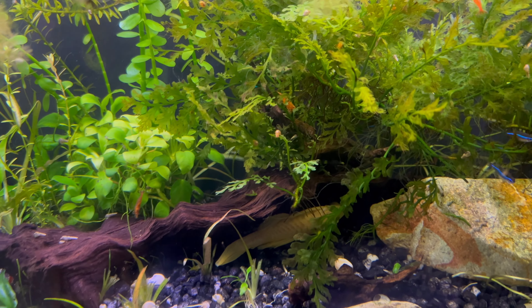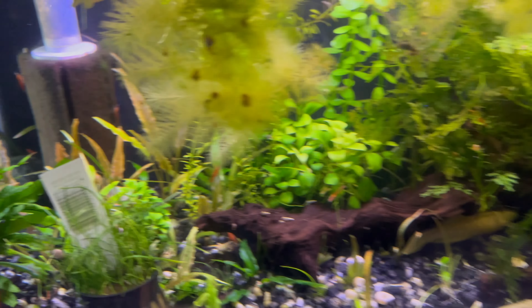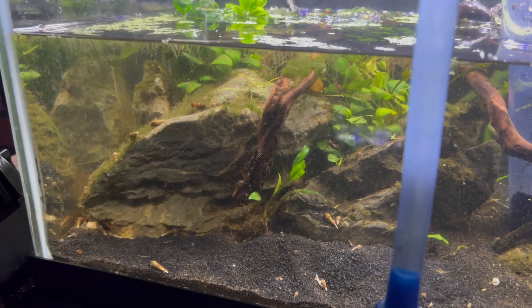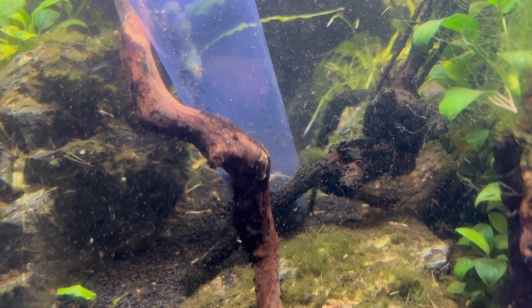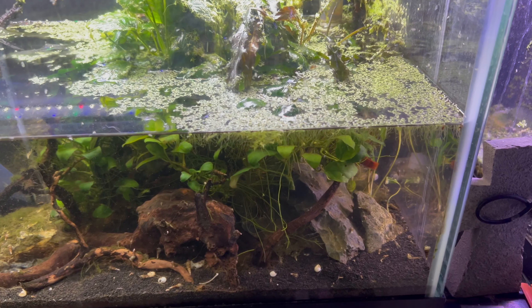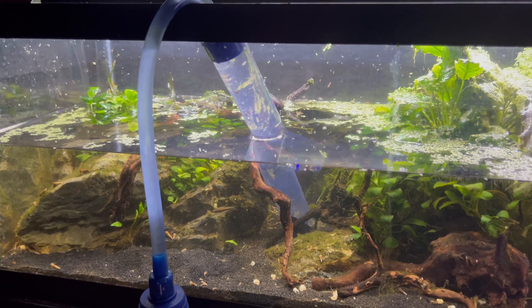I'm bringing you along for the good, the bad, and the ugly. This tank is a scape that I had high hopes for. I had a lot of plants just kind of hanging out in here, along with my green neons. But I do have an idea what I want to do with a lot of these plants — we'll see if my plan works out. What I'll probably do is remove the plants first, which should be interesting. A lot of the plants are not attached; they're just free-floating or wedged somewhere. The ones in the pots are easily removed. I'll remove the plants first and then go in and get all the inhabitants out.